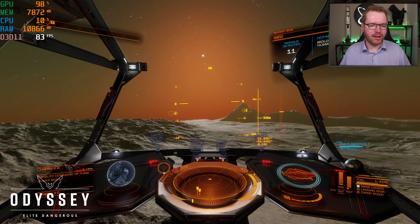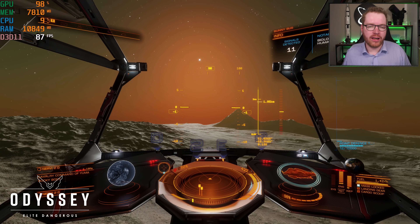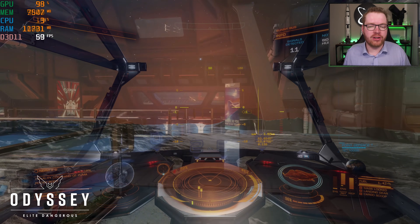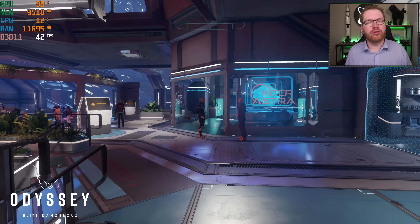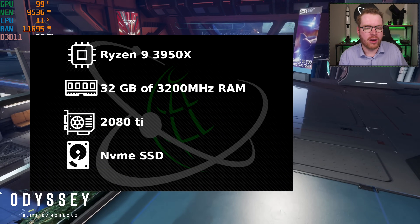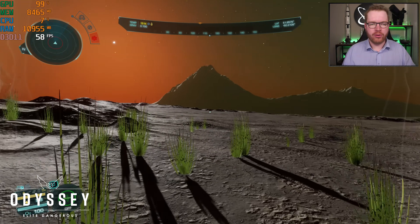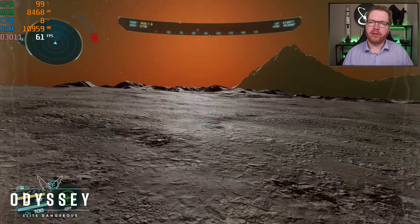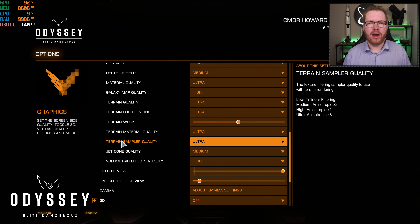Hello ladies and gentlemen, welcome back to Elite Dangerous with Down to Earth Astronomy. Today we're going to look at the performance of Elite Dangerous Odyssey. Just as last time, I'm going to be using MSI Afterburner for all data collection, recording the average FPS as well as the low 1%. On screen you'll see GPU utilization, memory, CPU utilization, system memory, and current FPS. In the lower right-hand corner, an icon indicates whether a clip belongs to Horizons or Odyssey. Specs: Ryzen 9 3950X, 32GB of 3200MHz memory, a 2080 Ti, running over an NVMe SSD. These specs may not match yours, but this gives a relative FPS comparison. All the same game settings as last time, running at 4K.